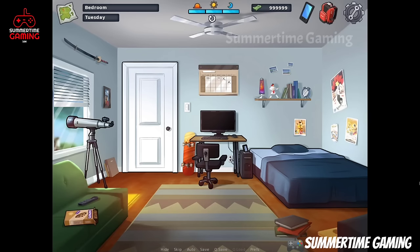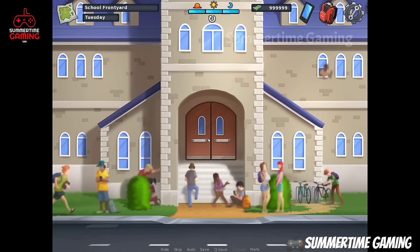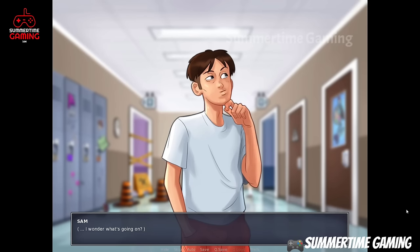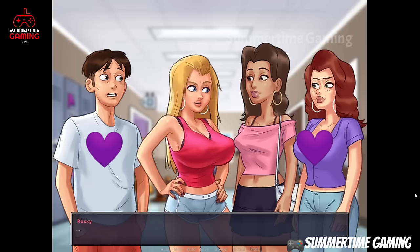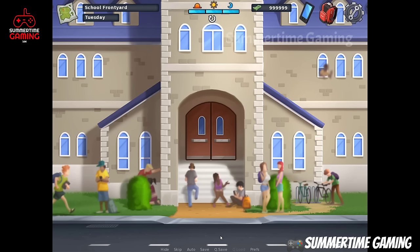Next day we have to go back to school. We have to go to the school left hallway and spy on the conversation between Roxy and her friends. We click on the girls locker room and here we see Roxy, Becca, and Missy talking together. Let's listen to them.